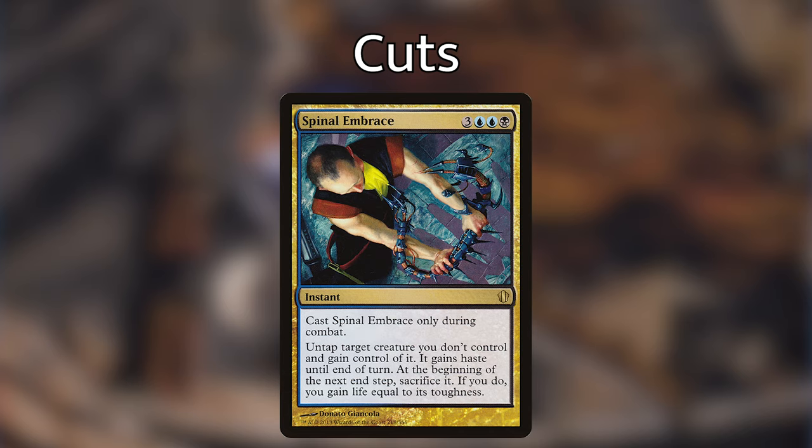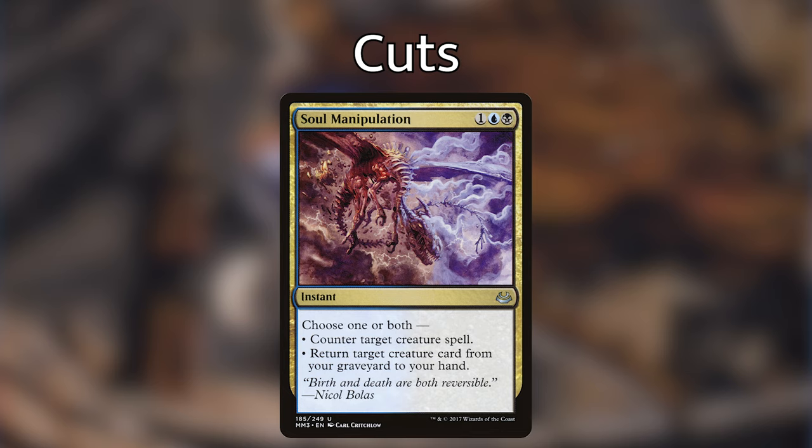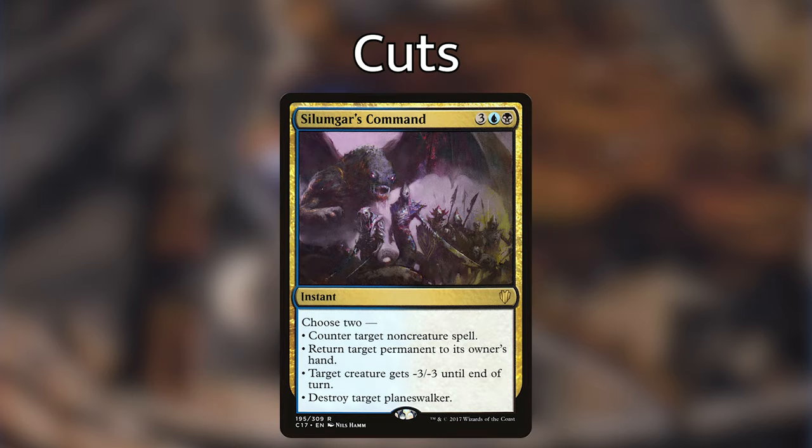Next is Soul Manipulation — an instant costing one, a blue, and a black — where we choose one or both: counter target creature spell, and/or return target creature card from our graveyard to our hand. It's good value, but the card I'm putting in for it is just a little bit better. After that, Soltamgar's Command — an instant costing three, a blue, and a black — lets us choose two modes: counter a non-creature spell, return a permanent to hand, give a creature minus three minus three, or destroy a planeswalker. This was one of the harder cuts since all the modes are great interaction, but some powerful equipments I wanted to add made the final decision.